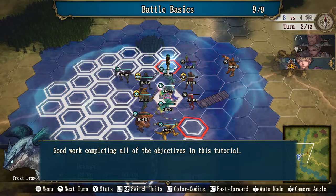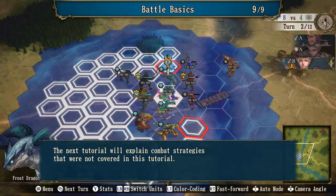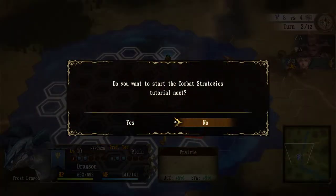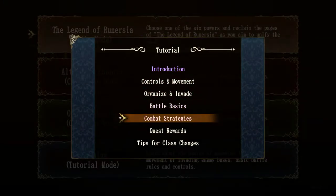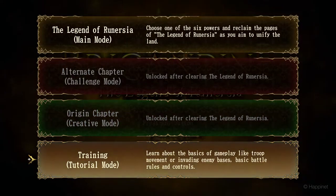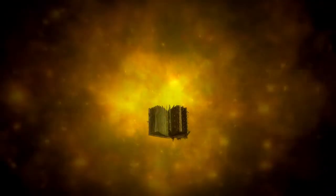Good work completing all objectives in this tutorial! This tutorial focused on the basics of combat. The next tutorial will explain combat strategies. But I don't want to start it — I'll play that later. Enough tutorials for now. There are combat strategies, quest rewards, and tips for class changes, but I want to see the main campaign.